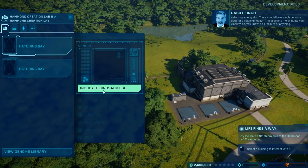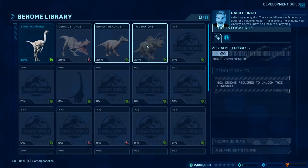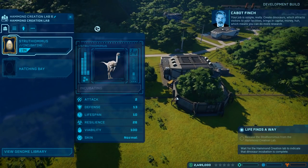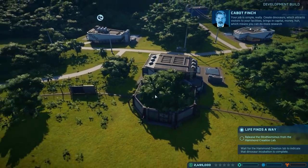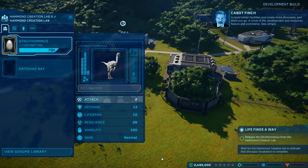So this is where you incubate. There are two different hatching bays. When you click incubate, you can choose a different dinosaur or creature. As of right now we only have one, which is the Struthiomimus, which we're going to incubate for $30,000. It'll take a little bit of time and then it'll be released into this area over here. As you can tell, it has attack, defense, lifespan, resilience, viability stats, and I think there are also skins you can get for each dinosaur to make them look really cool.